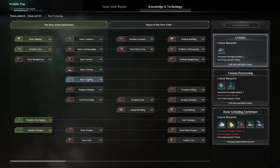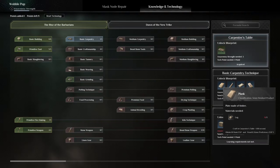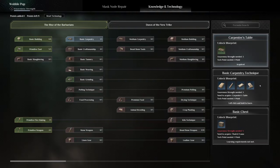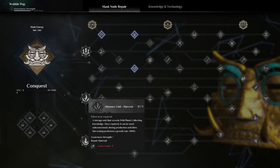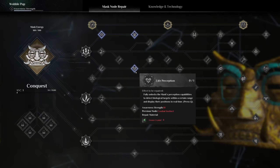Basic grinding — total point needed: one point. Basic carpentry, carpenter's table — oh now we're using points. Technique: plank, wood bed, splints, and a chest. I feel like a bed's gonna be necessary — 'used to cure minor bone injuries.' Can't do anything else. Mask node repair — crystal, crystal.